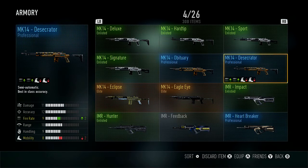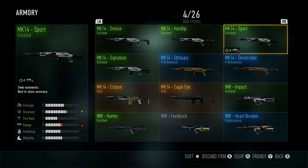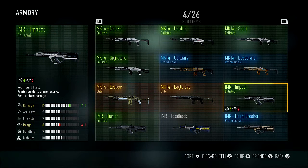The other MK14 variants are okay. The Hard Tip is not a bad selection if you don't have the Eclipse. The IMR — I fell in love with this weapon when the game first came out. The IMR Impact was a beast. I don't know what happened — it kind of fell off for me. I don't know if they nerfed it, but I switched to the ARX and just stopped using the IMR.